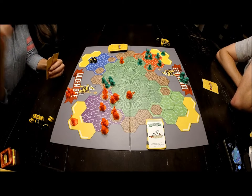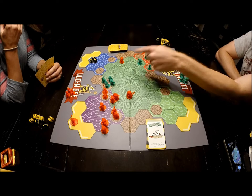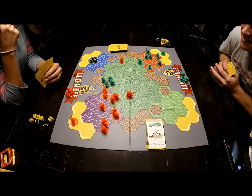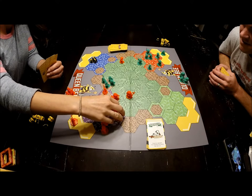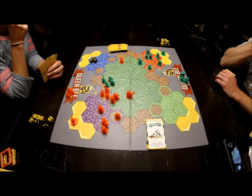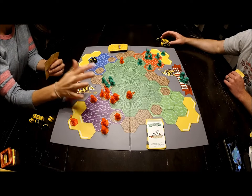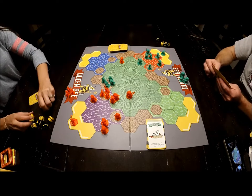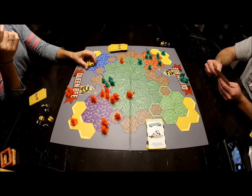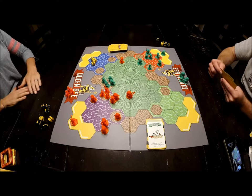We discuss positioning — those bees over there aren't going to do anything. I move one, two, three and attack, playing prepare to die. She rolls a two. I keep my two dice, roll six and seven, and win that battle.